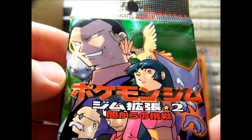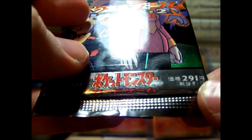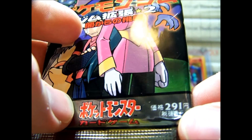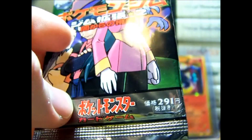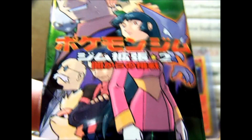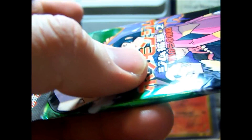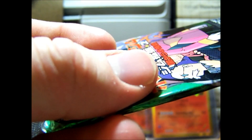Next we've got this Gym Challenge pack, or Gym 2 in Japanese. Right here it says 291 yen — I think that's Japanese yen, equivalent to about $3 US. When were packs ever $3 US in English? I don't remember that. But Japanese were, and I actually think Japanese still are, because the Japanese booster boxes are only like $25–$30 US to buy in Japan for the newer sets.